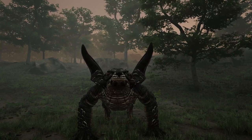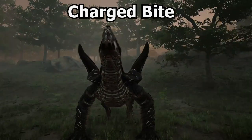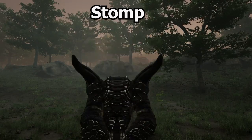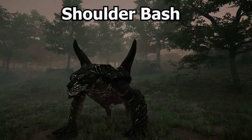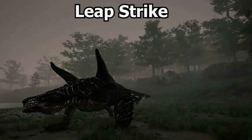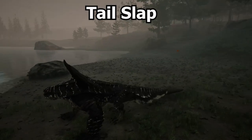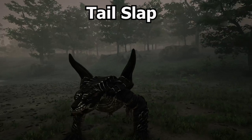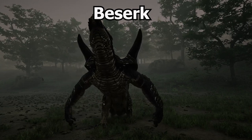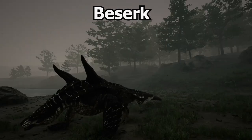Here are all the abilities demonstrated. We have bite, then we have charge bite, then we have stomp, then we have shoulder bash, we have leap strike — wow, okay, that's far actually. Tail slap. And then we have our voice ability berserk — whoa, that was wicked awesome actually, that should have been the threat call, my god. That was really cool.